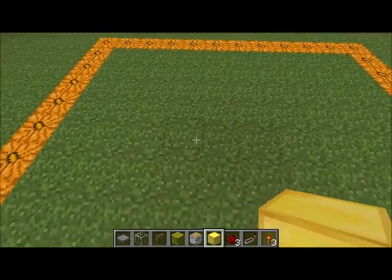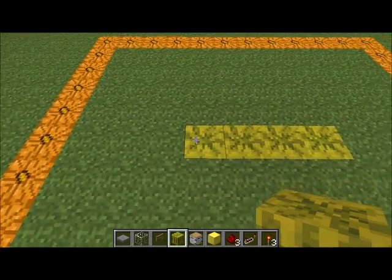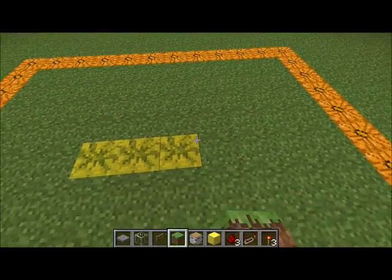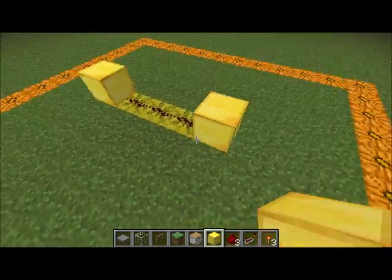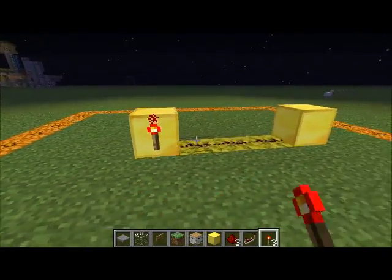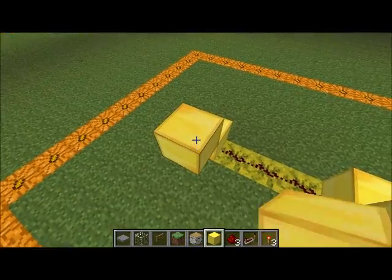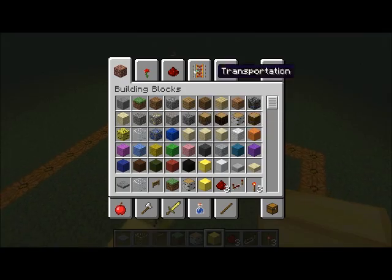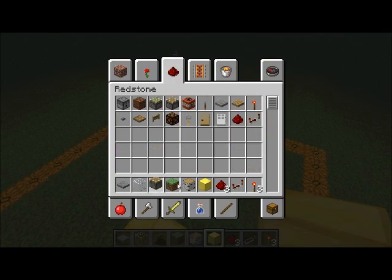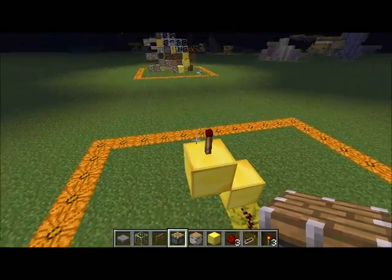For starters we are going to create a line of three and we are going to add three redstone to that. Now we are going to place a block here, block here and a torch, torch, on top of that we are going to put another block and another block. We are going to put a redstone torch on top of that and on top of that. Then we are going to take our normal pistons and place them on top of these torches facing inwards towards each other.